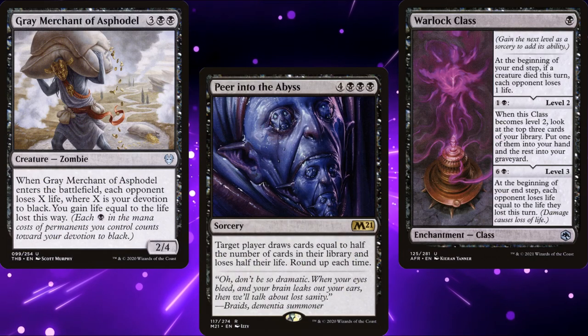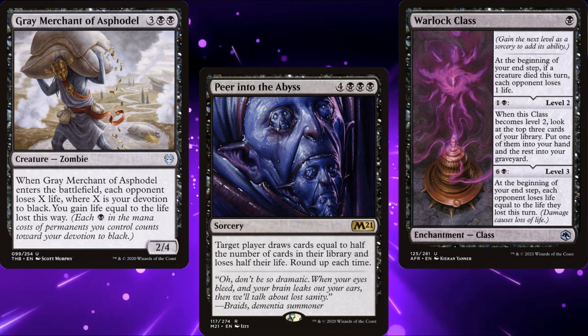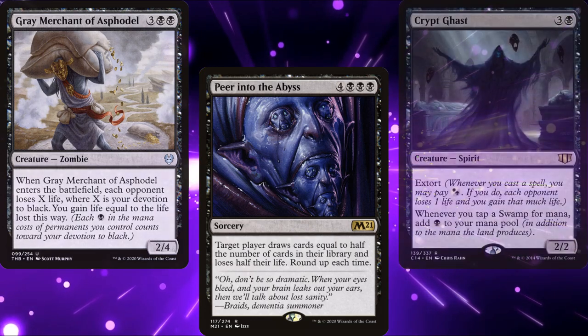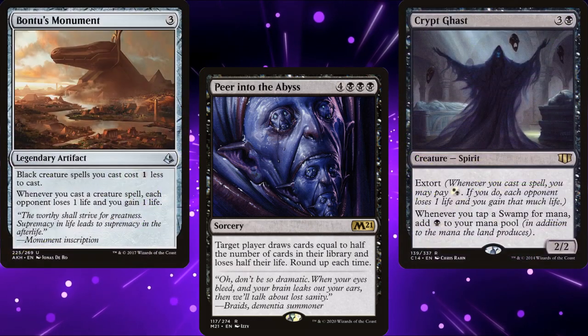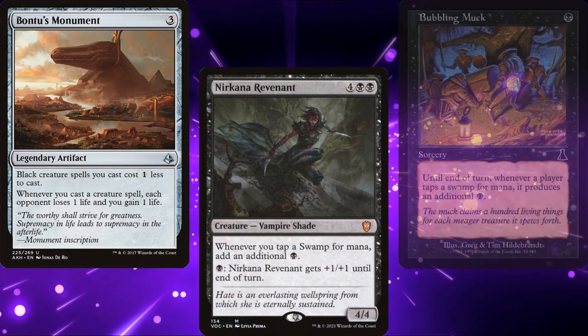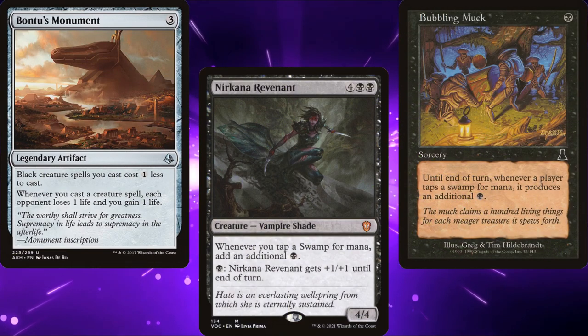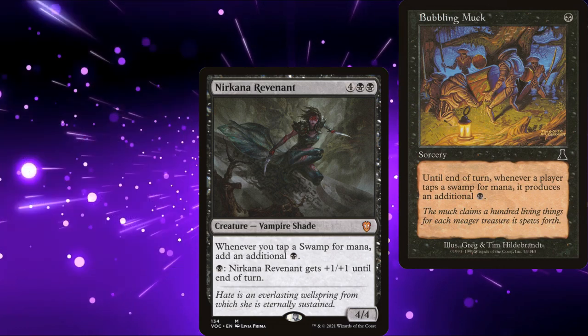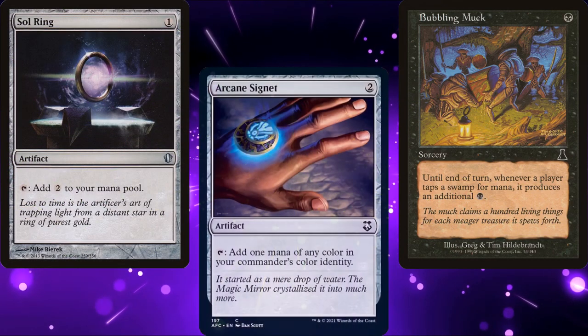I'm sure you noticed a lot of extort cards in the deck. To manage that, we're a little heavy on our mana ramp. To start, we've got Crypt Ghast, Bontu's Monument, Nirkana Revenant, and Bubbling Muck to help increase our mana and lower the cost of our creatures respectively. For mana rocks, we're running Sol Ring and Arcane Signet.